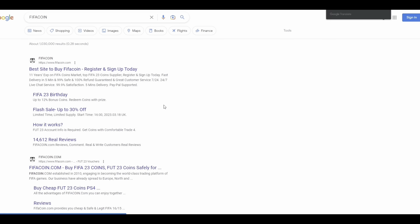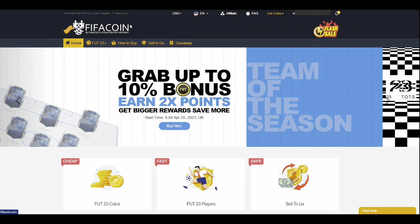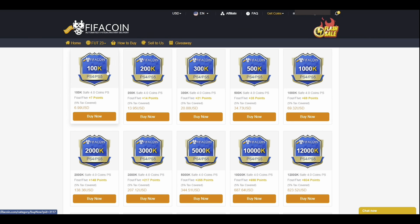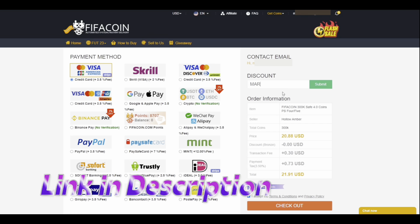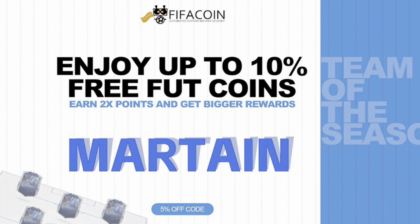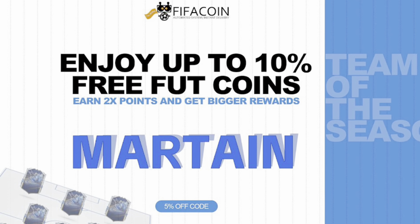Team of the Season is here and if you're looking for a cheap and reliable way to buy your FIFA 23 Ultimate Team Coins over Team of the Season, please look no further than FIFACoin.com. You can get a massive 10% discount and an extra 5% when you use my code Martijn. Link will be in the description.